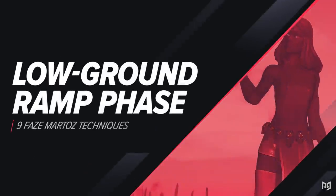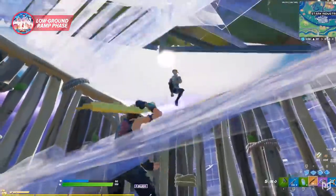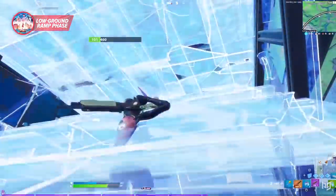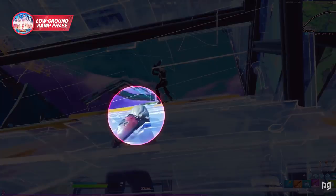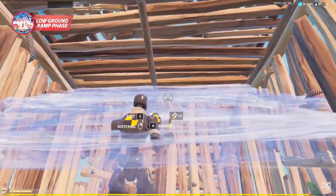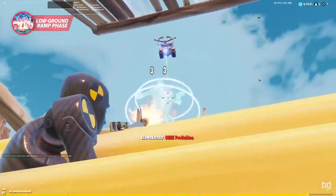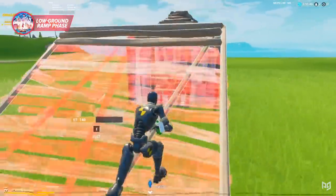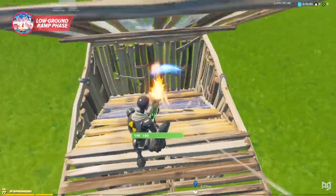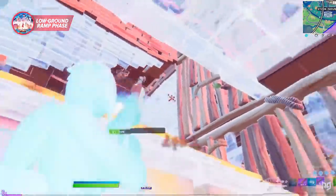The first trick we got from Martaz is the low ground ramp phase, which you can use to sneak in a shot on anybody attacking your box from above. To set this up, you want to position near the middle of your box just around the point where only your head is sticking through your stairs before you place them. If you're in the correct spot, your ramp should turn yellow and phase when built, allowing you to shoot and edit through it as if it weren't even there. The stairs are still visually there, so plenty of players won't see you clearly, and if they're attacking from above, they really won't see any retaliation coming. Martaz has used this several times in his montage and it works really well.